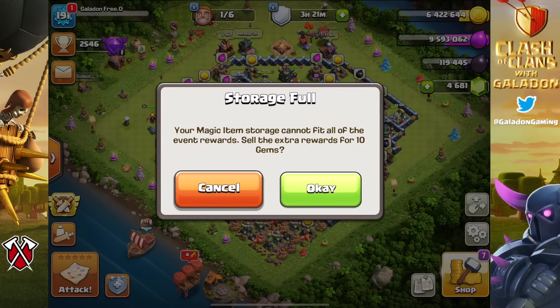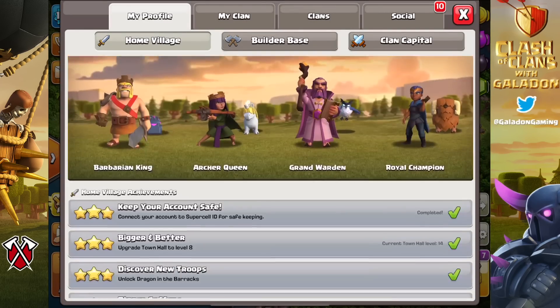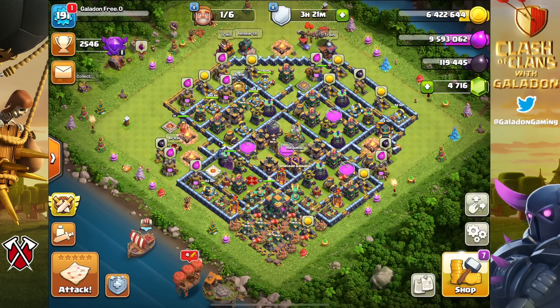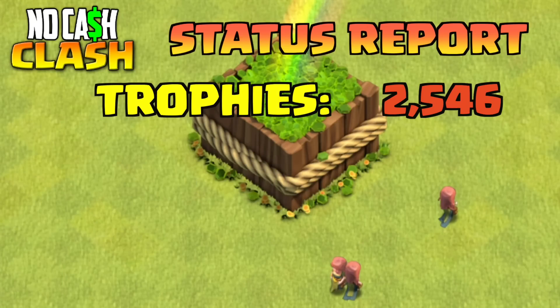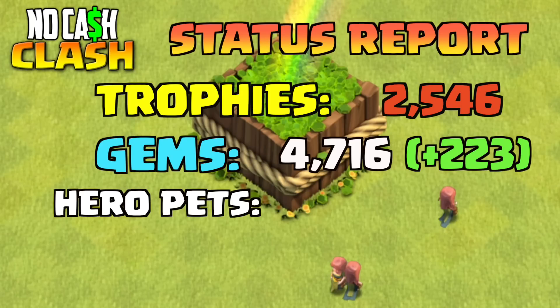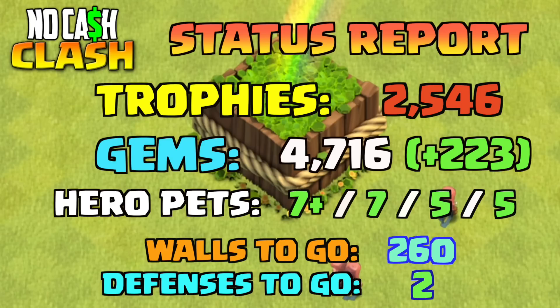For accountability purposes: when I finish the challenges I get extra XP and gems — that's still free-to-play stuff, and we do complete challenges when we can. We're looking for more. We picked up about 223 gems, nearly 5,000 total free-to-play. The hero pets are the only thing left for dark elixir, other than what's in the lab. Walls — I only got five done today. Defenses — only three done today.